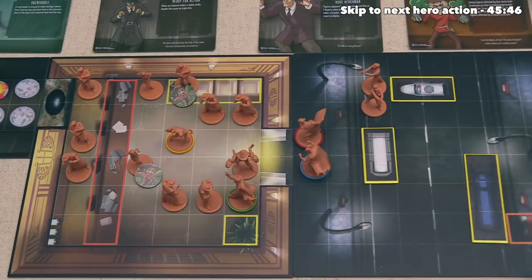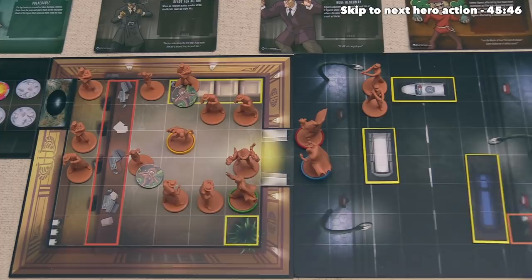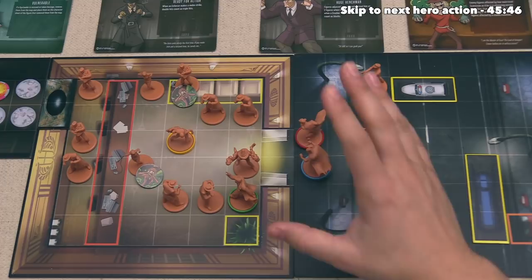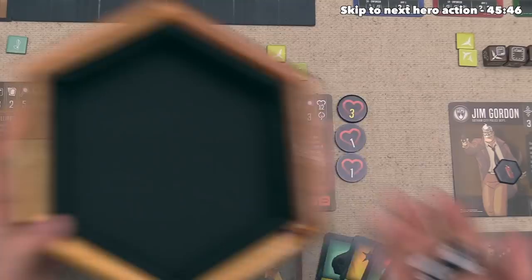The villain player has done a lot of attacks so far, and they can now activate any one figure with two actions. We're not too surprised to see them activate Scarecrow. They're going to have Scarecrow use the Scythe Slash, which lets them do a melee attack up to two spaces away, and they are going to be attacking Robin who is two spaces away. They'll get two battle dice for the two actions plus one for the base attack of Scarecrow. Let's see how bad this attack is - that is actually four damage coming in.